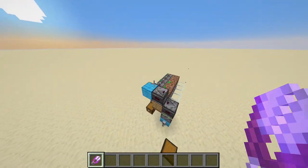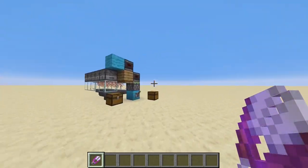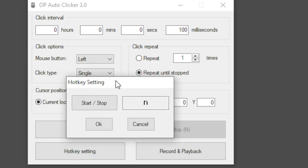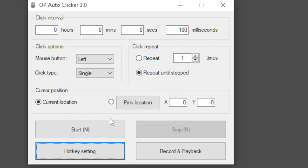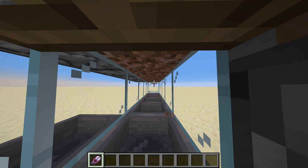So again, just like last week, we're going to use an auto clicker — the same auto clicker, just with a slightly different configuration. If you didn't watch last week's video, check it out. First, you go into hotkey settings, you set the hotkey to something you don't usually use in Minecraft — I've set mine to N. Set the mouse button to left click because we're going to break blocks, set the click interval to one millisecond. The only thing we're going to change, because we need to go even faster, is the click type will be set to double. Press N and as you can see, it destroys it.